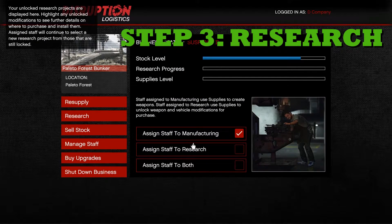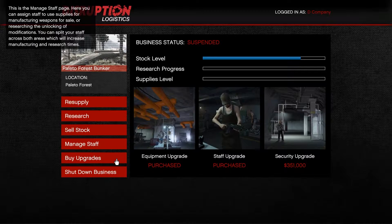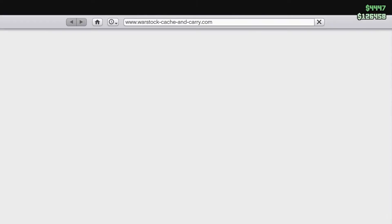Step three: you need to assign all your staff to research. You can also assign staff to both or manufacturing, but the fastest way to acquire incendiary rounds is research. You can also choose to upgrade your equipment as well as your staff.